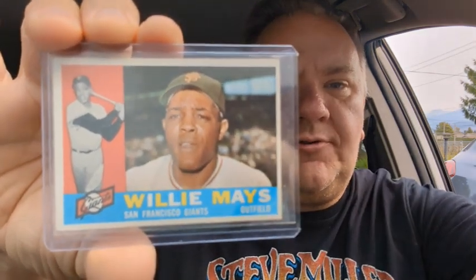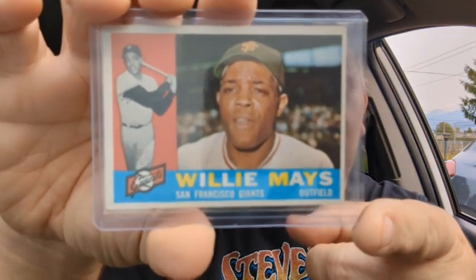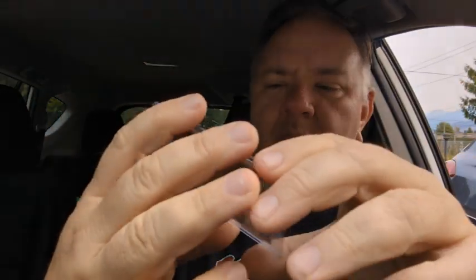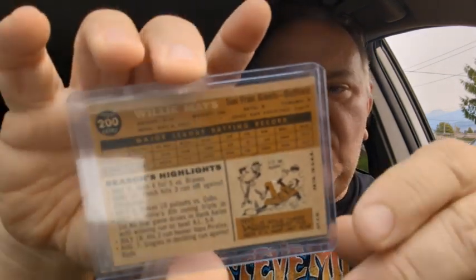Here is the Mays — I'm just going to give it a primary glance. It is a pretty nice card. Yes, there are some centering issues, but the corners are fairly sharp. This one here is probably the worst corner. Hopefully this is clear enough to see — the back is clean, no paper loss, no snowing, none of that.